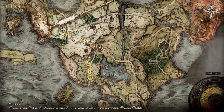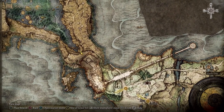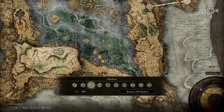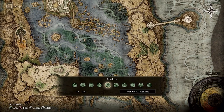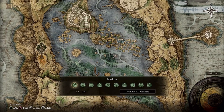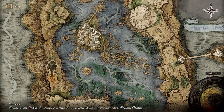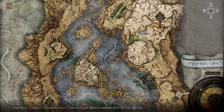The map can prove useful when exploring the world and is populated by acquiring map fragments. We can use markers to customize the map, such as setting reminders for the location of crafting materials or dangerous enemies. Beacons can also be placed to help with orientation.